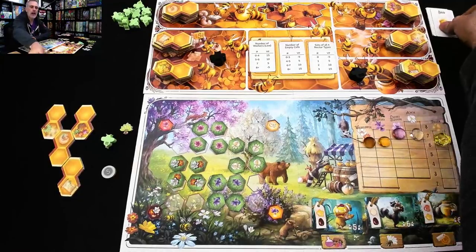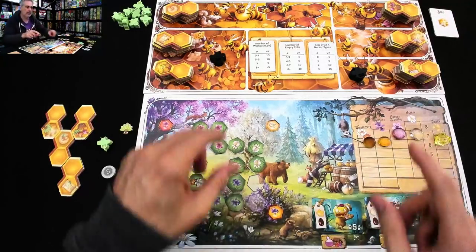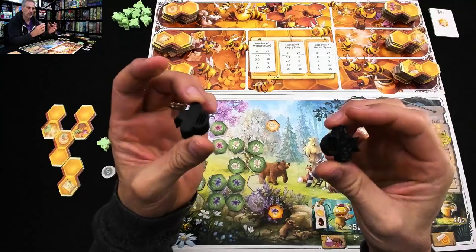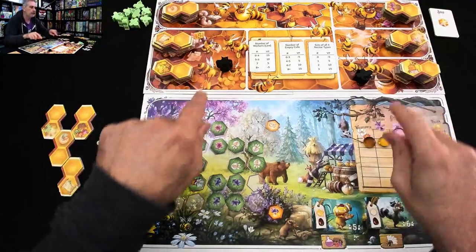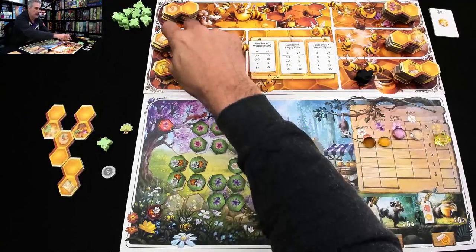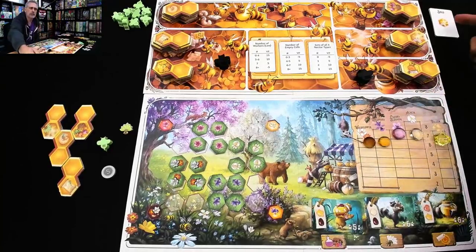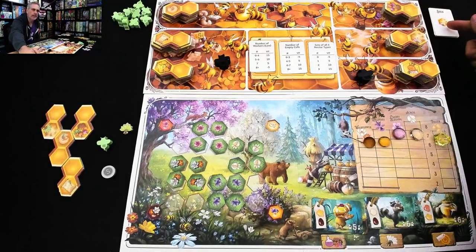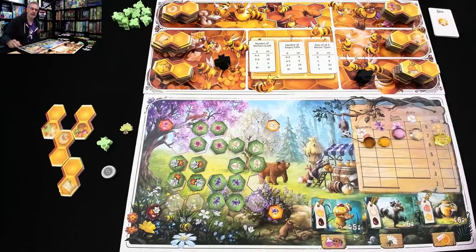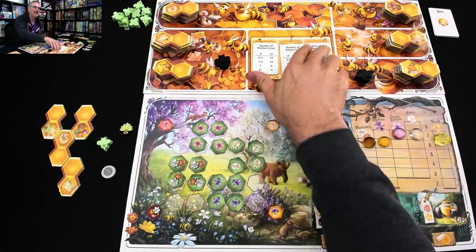I'm going to be doing a solo run-through today, which means it's just me and my bees. There are two drone bees placed here — lovely little black bees that are completely blocking two different worker placement spots, which means I cannot get any of these three honeycomb pieces right now, even if I wanted them. There is a solo deck that determines every turn what the drone bee is going to do, basically triggering the end of the game, because I am racing against time.